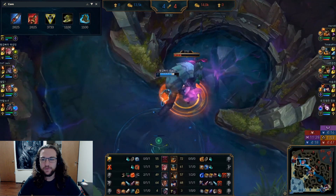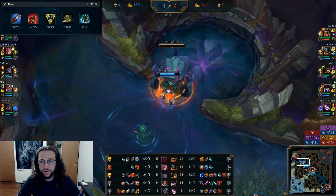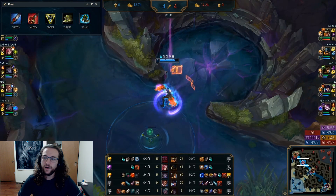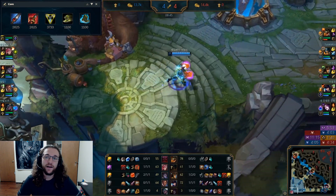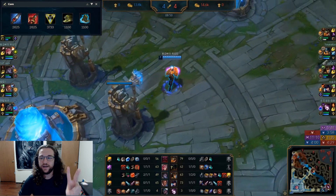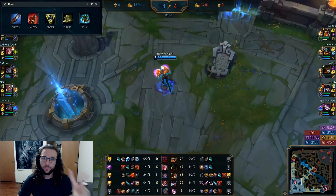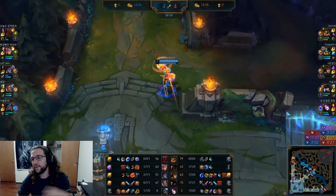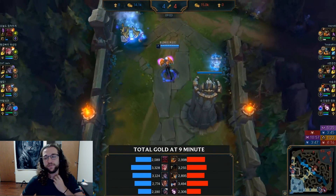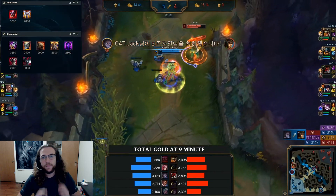For boots, we have tanky options. Ninja Tabi if they have a lot of auto attackers — maybe a Yasuo mid, that type of thing. Merc Treads are very valuable on Vi; if they have two or more hard CC champions, I take Merc Treads on every fighter every game. If they have something like Leona and Ramus, you are 100% taking Merc Treads — if you don't, you're trolling. You'll never be able to do anything with all that CC on you.